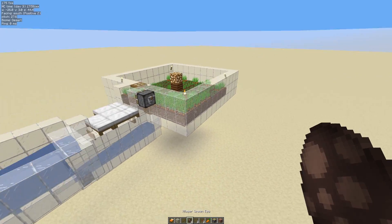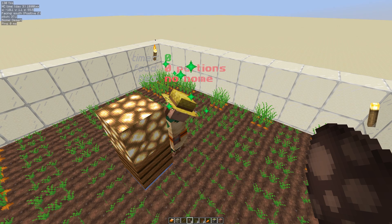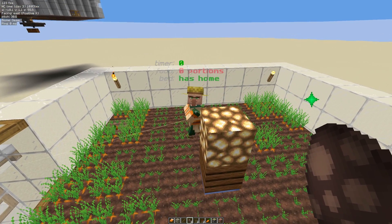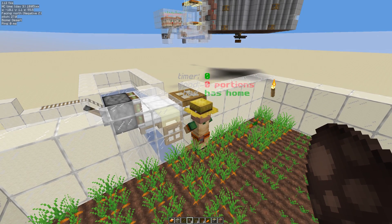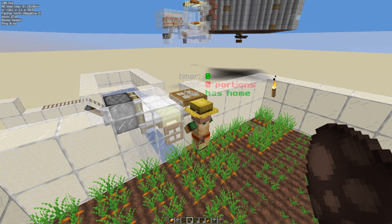We've got the script loaded and now we need to stick a villager in here and see what happens. Awesome — we've got some info above his head now. Green is good, it means villager breeding will happen. Red is bad, it means villager breeding can't happen.